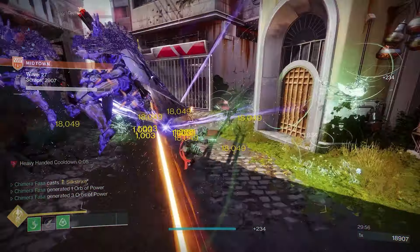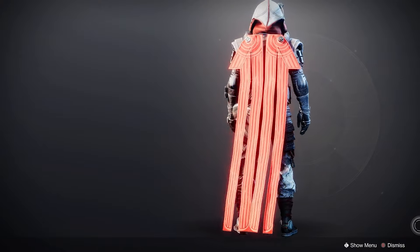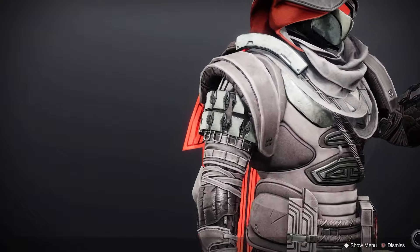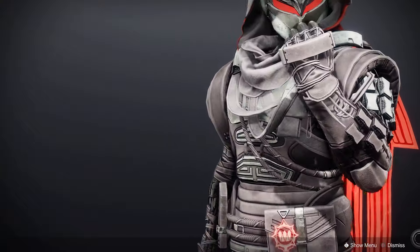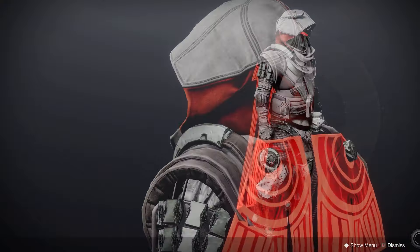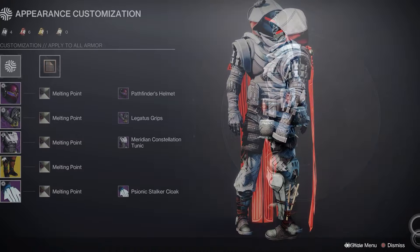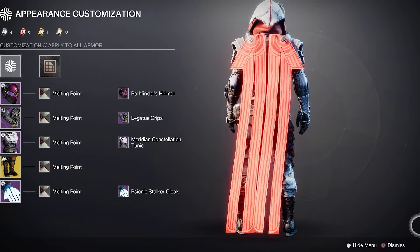But now I gotta talk about the most important part of any Destiny build — Part 4: The Fashion. This is the outfit I came up with, and I dig it. I try to make everything flow with the aesthetic of the Bombardiers, so I use the — I'm gonna mess this up — Legatus Grip Arms and the Meridian Constellation Tunic for the chest, and I think they mesh with the legs. Then I use the Pathfinder helmet and the Psionic Stalker cloak for a little bit of style and those piercing red accents. Finally, I use the Melting Point Shader to give it a hint of silver to match the exotic weapon. I think it's slick, yet stunning.